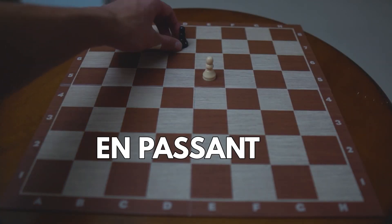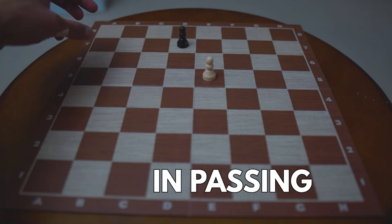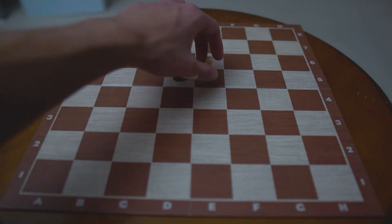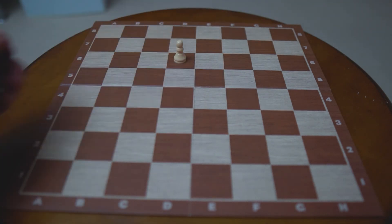Another special move is en passant, which is French for 'in passing.' This move can be done if your opponent moves a pawn two squares and lands next to your pawn. You can take your opponent's piece by moving forward diagonally.